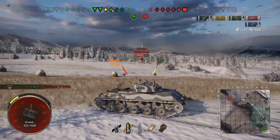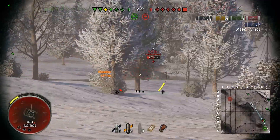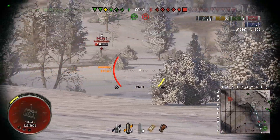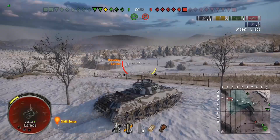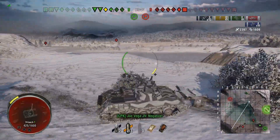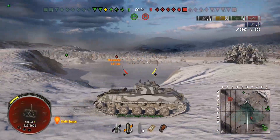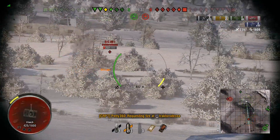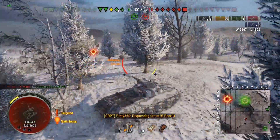Which means it takes a lot less time for you to get unspotted, because beforehand it was ten seconds. From the moment that the view range of a tank lost you to your camo, it was ten seconds you were spotted for before you got unspotted. Well, with this, it's literally - you get spotted, and then the moment you're out of the line of sight, unspotted like that. And that means it's so much better for light tanks, because you can just YOLO about, and then as soon as you get behind a ridge line, bam, you're unspotted. Easy.